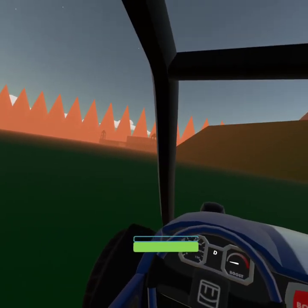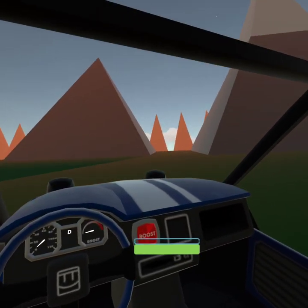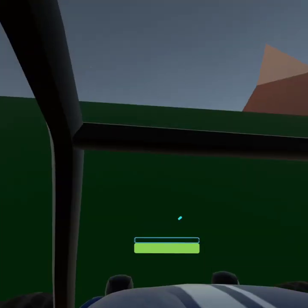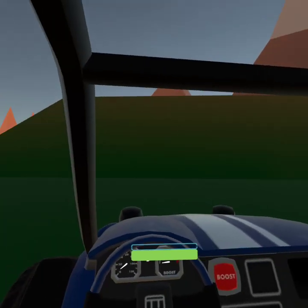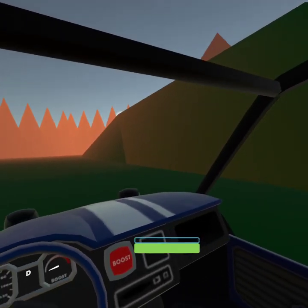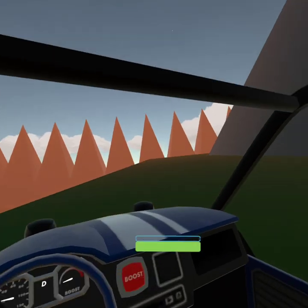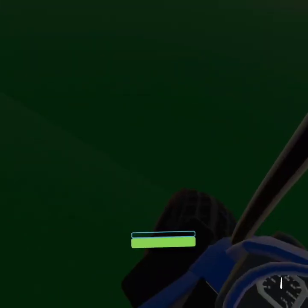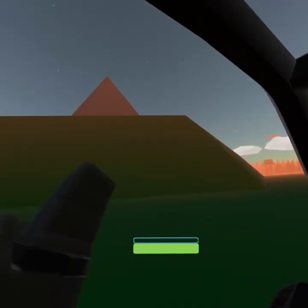We are now at the Mountain Hill Zone, which is next to Nature Base. You can get up here for PVP, hiding, or trick shots with the buggies. You can actually drive off the edge — it's really fun. You can wall run and go on there with friends.